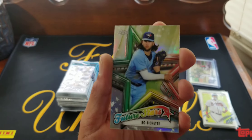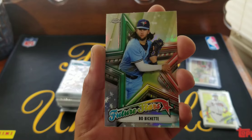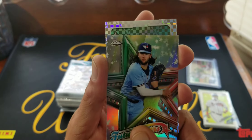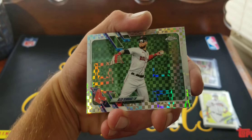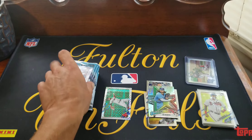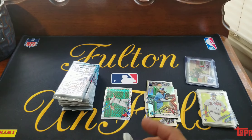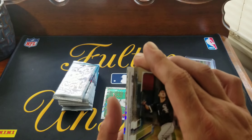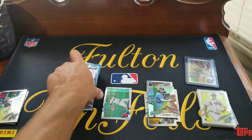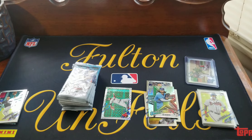Start off with that — bad sign. First pack of this box I'm opening now: future stars, got an x-fractor of Alex Verdugo. Pack number two — you can't get everything insert-wise that you can get out of all the other offerings. I think we actually got an autograph in here; there's another flipped-around card so we'll save that pack.